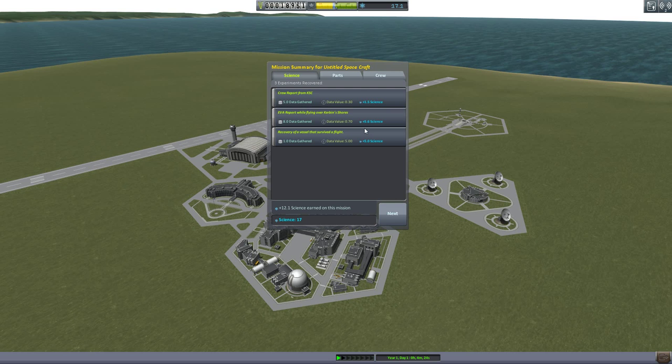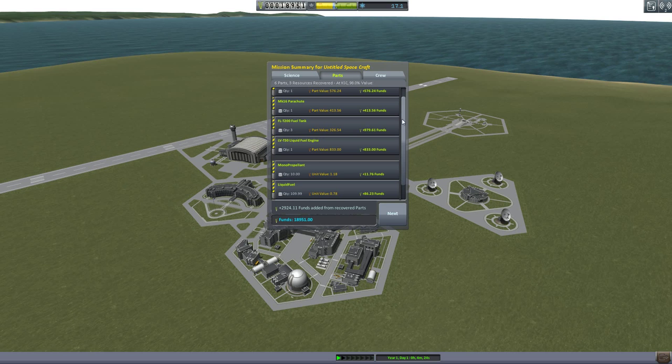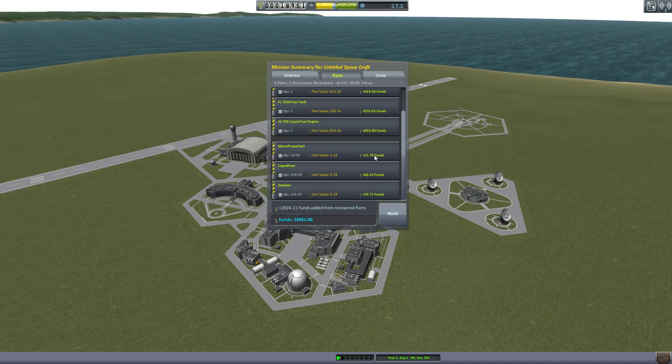So we're back. We have the report — it's a little more detailed now. We gained 1.5 from the crew report and 5.6 from the EVA and a recovery from the flight, so we have a total of 17 science now. Parts — this is where it's going to tell you which parts you saved and how much money you get back. We brought the command pod back, so we get the exact value refunded. The parachutes, the fuel tanks times 3, all the monopropellant — we did not spend any. All the fuel that we had left and oxidizers, so we get the money back for those things. We had a 98% return value.